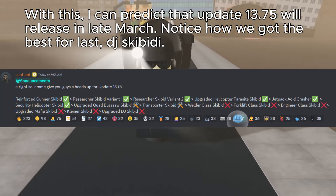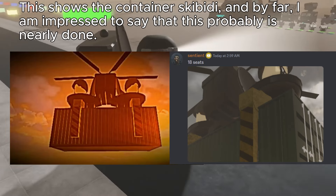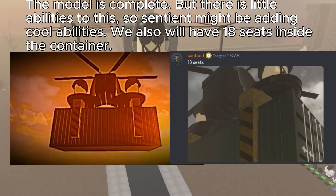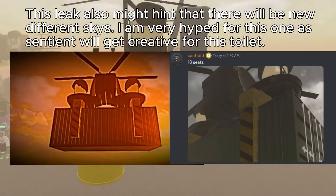Notice how we got the best for last — DG's Skibity. Moving on, here is the first leak. This shows the container Skibity, and by far I am impressed to say that this probably is nearly done. The model is complete, but there are little abilities added so far, so Sentient might be adding cool abilities. We also will have 18 seats inside the container. This leak also might hint that there will be new different skies. I am very hyped for this one as Sentient will get creative with this toilet.